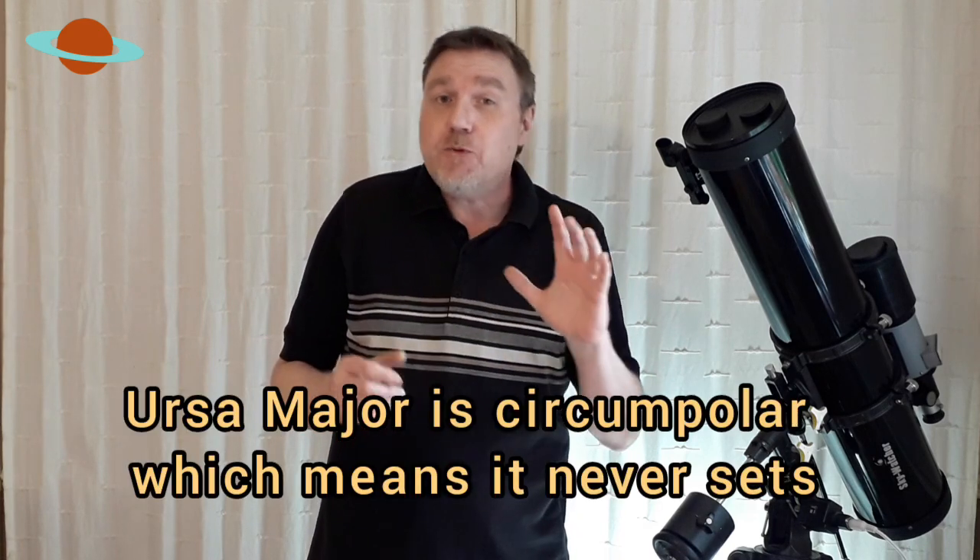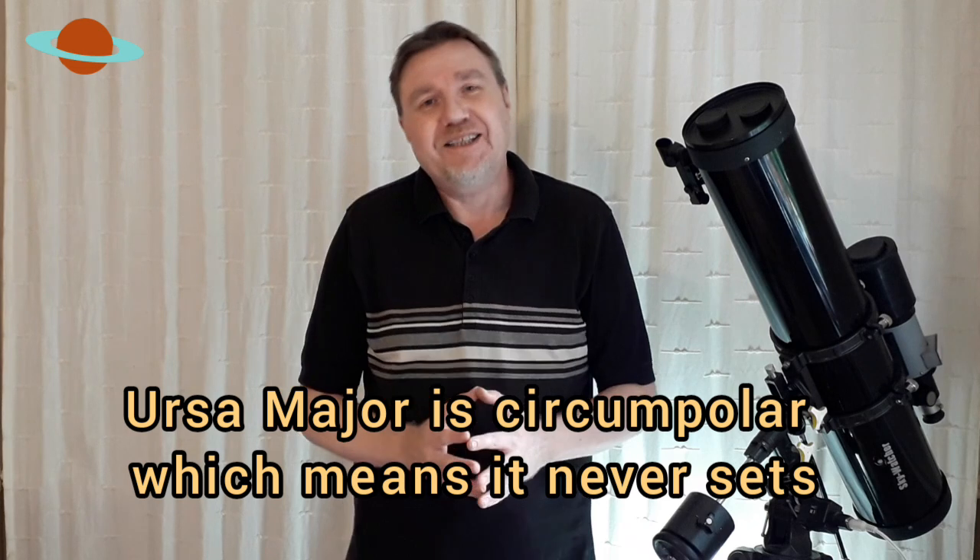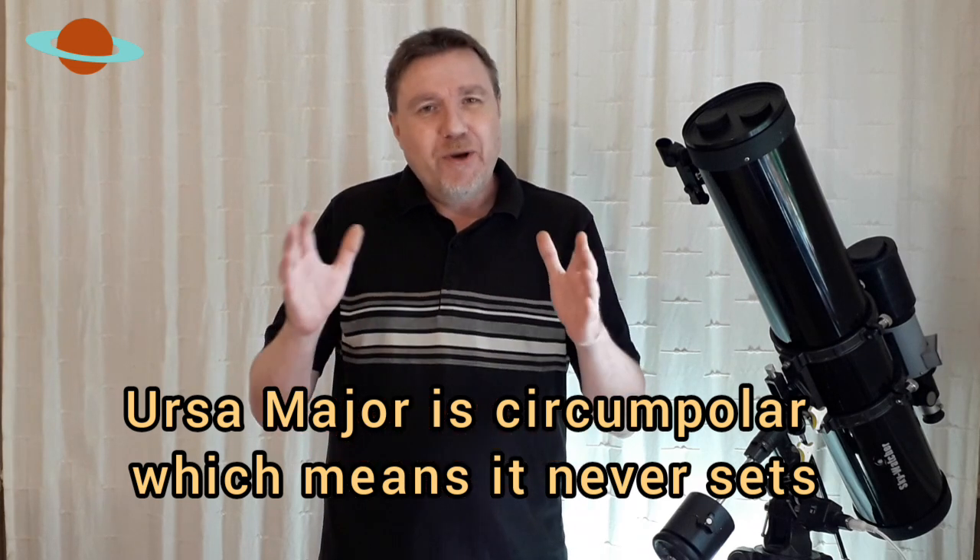There are loads of interesting little objects dotted in and around the plough. To find these objects, it's definitely going to help you to know the names of the seven stars that make up Ursa Major, and each one has its own little personality. So let's have a quick look at Ursa Major and the seven stars.